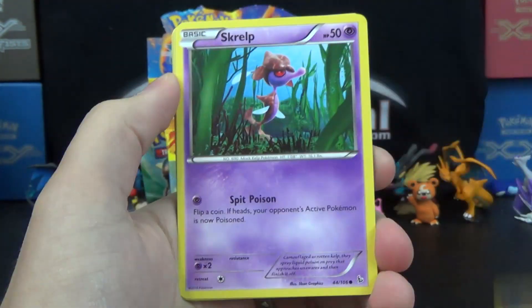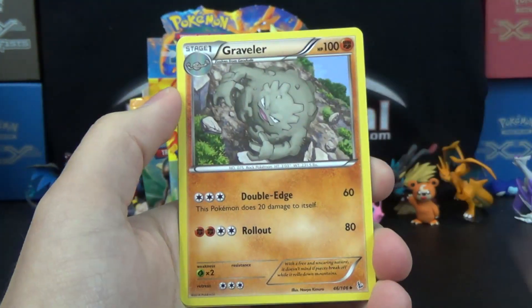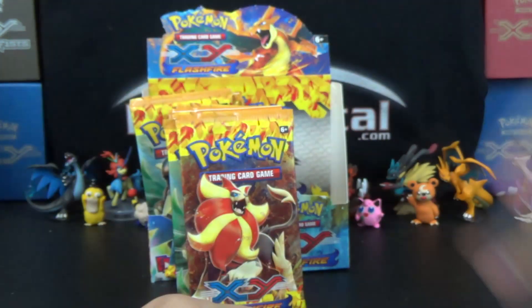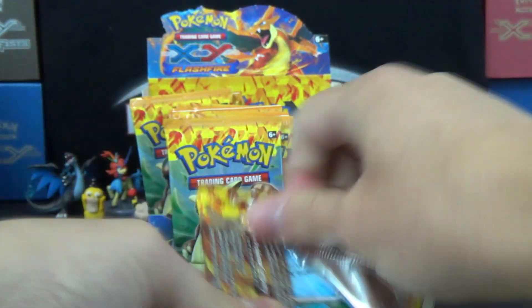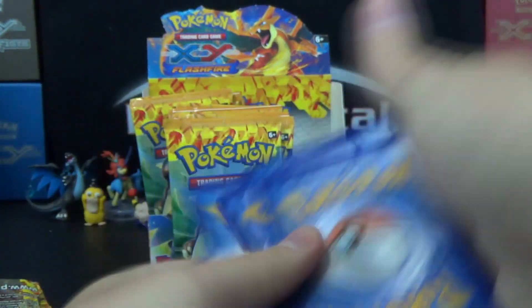We've got Banairi, Ponyta, Skralp, Gumi, Litleo, Floette, Protection Cube, Graveler, Sentret Reverse, and a Barbarical. Possibly one of my favorite Pokemon names, because it sounds so fierce — Barbarical. He's barbaric. It's awesome.